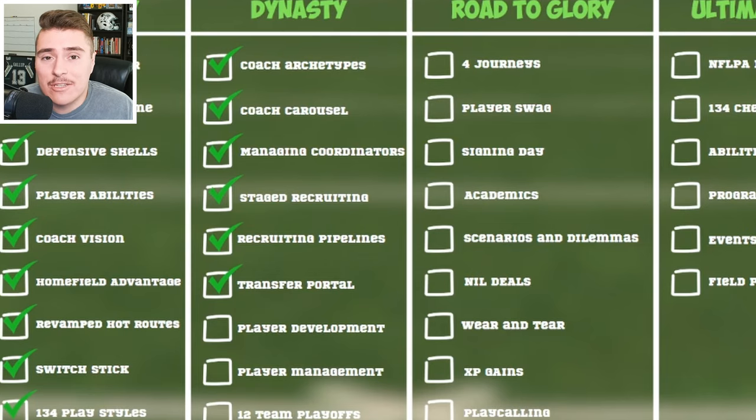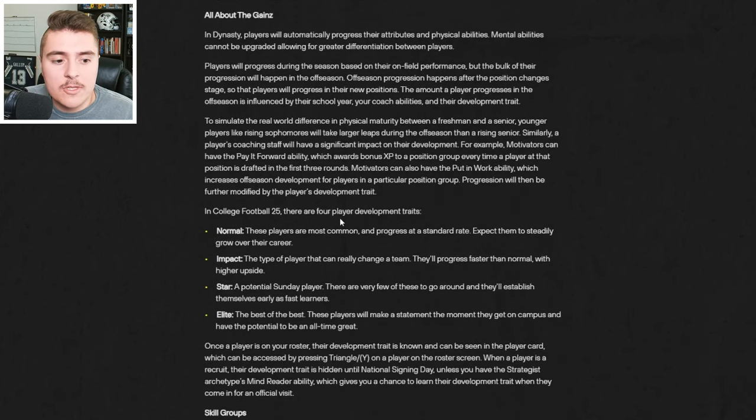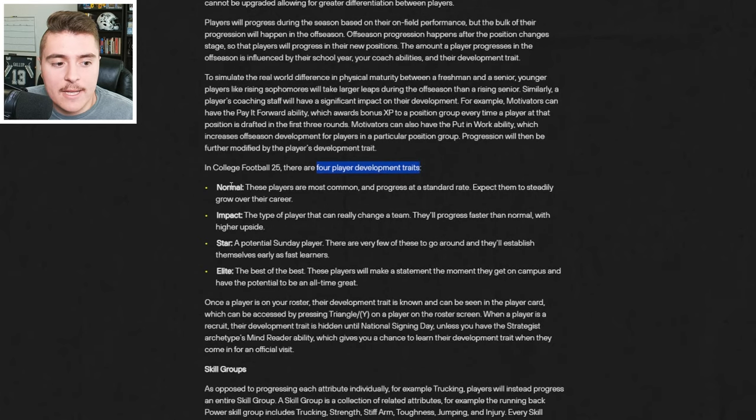Prospects that had their deal breaker not met by their team will hit the portal. Player development can be influenced by abilities, but there are also specific player development traits. Be on the lookout for prospects that can get normal, impact, star, or elite progression — obviously the higher up the list, the better they will grow as an overall threat to your team.